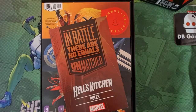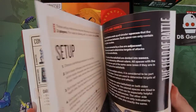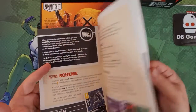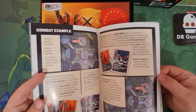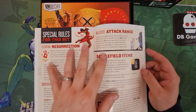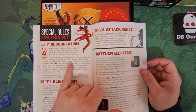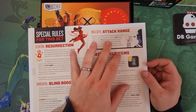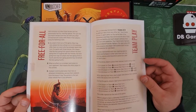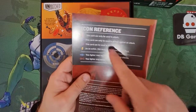Here is the Hell's Kitchen rules. These will have some information about the basic way to play and then maybe some extra stuff for the characters. So scheming, declaring targets, attacking, winning the game, combat example — and you've got special rules here for this set. Each set has different things. You've got special things with Electra, special things with Daredevil, Bullseye's special, and then you've got some battlefield items as well, which is new to me. Then there's how to play free-for-all and team play 2v2.